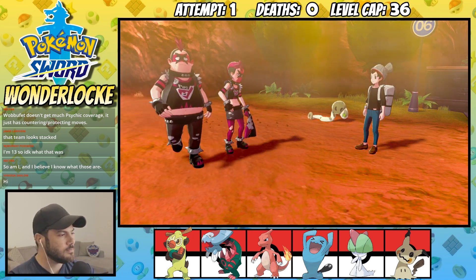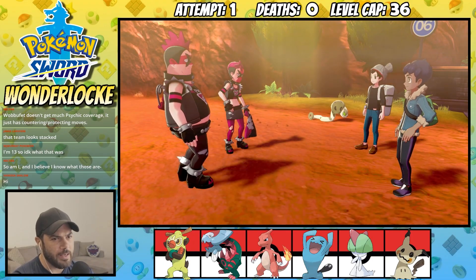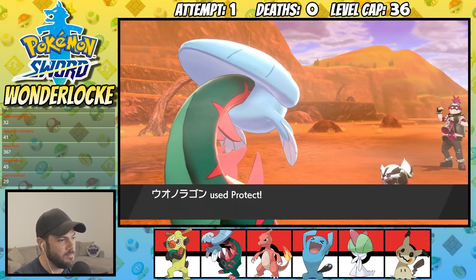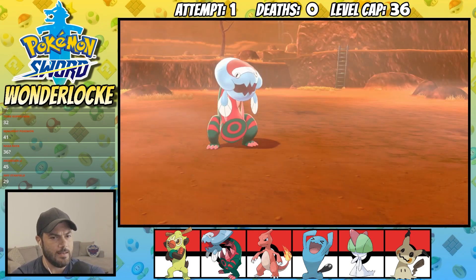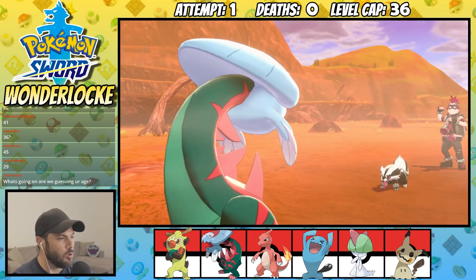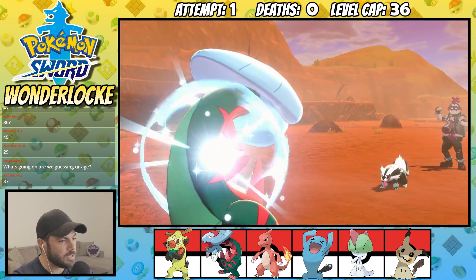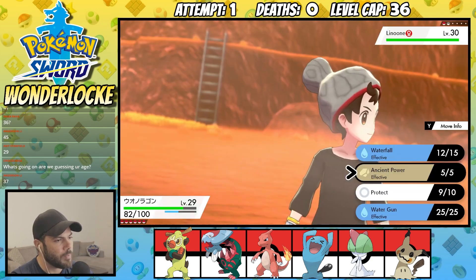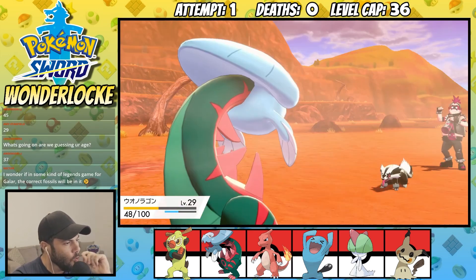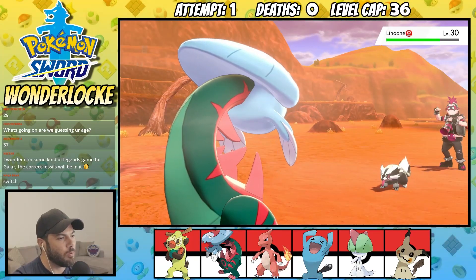And then, from out of nowhere, this lowly Team Yell grunt decides to shake things up a bit. Let's go for the protect to get some free HP, and then we'll start attacking again. Oh, that was a bad move — Hone Claws. That's scary, chat. Let's just go for a Waterfall. I was thinking of bringing Wobbuffet in. Oh no — that wasn't even a crit, chat. Oh chat, we're in trouble.